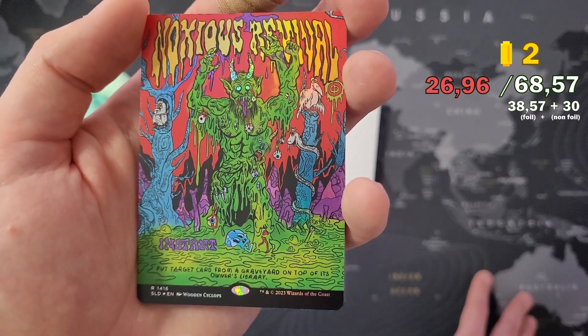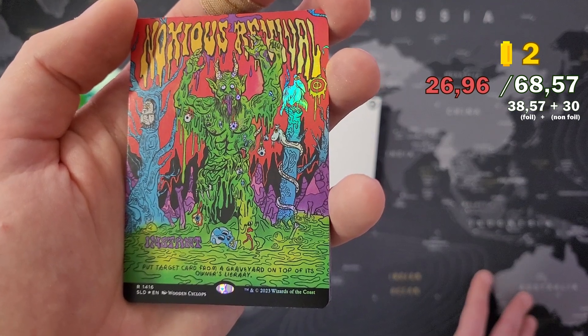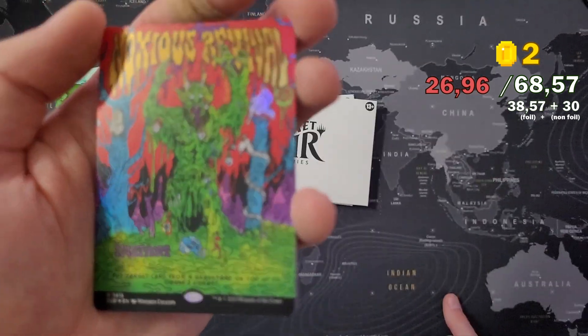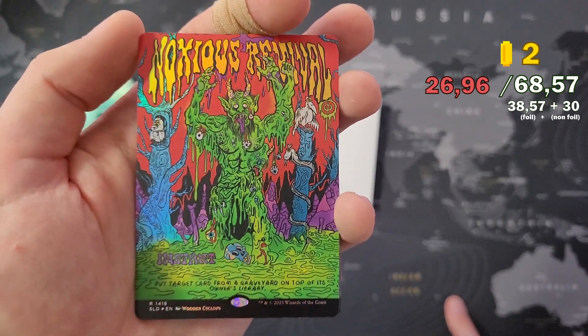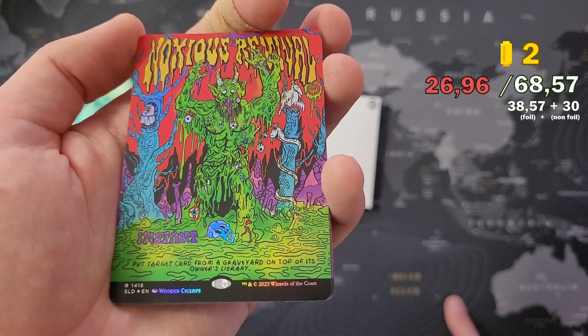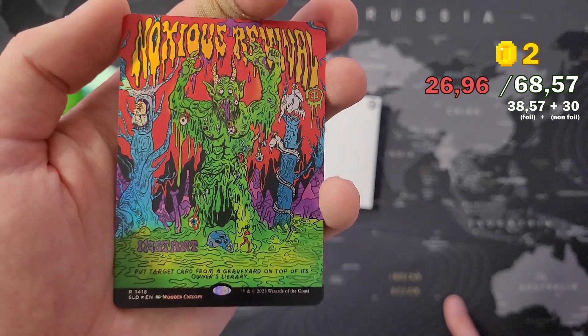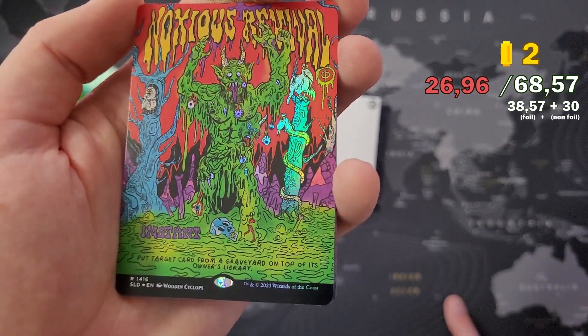Noxious Revival - that's the card name. It costs one Phyrexian mana, nothing else. It's an instant that puts target card from a graveyard on top of its owner's library. Cool swamp monster artwork on this one.